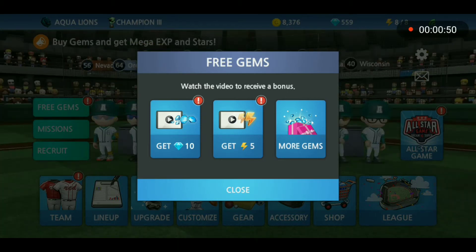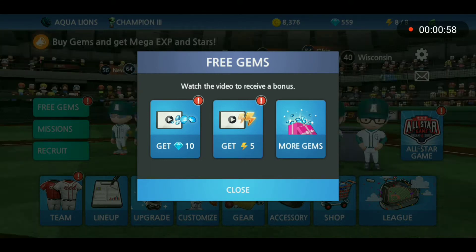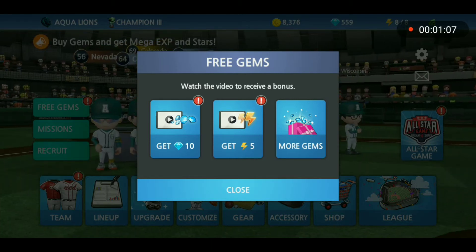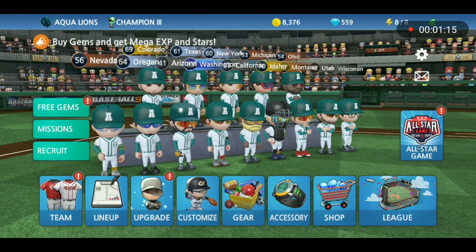Tip two: right to the right of the free gems there's an energy button. If you tap that, you'll get five free energies. It takes two energies to simulate one game, and one reason why these are useful is because it'll make you go through seasons faster. As you progress in the league, you'll get better awards to help you level up your team.